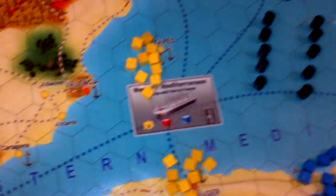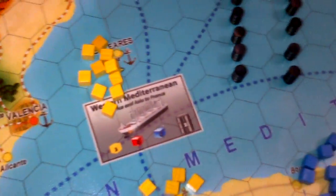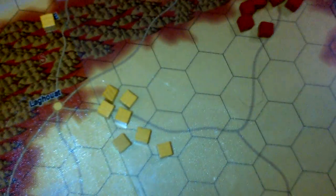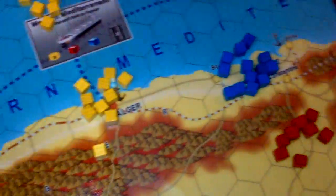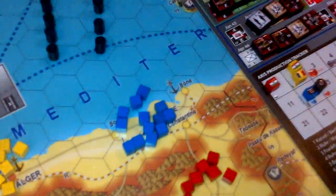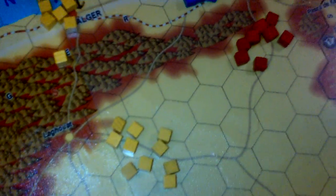Every time you spend a colored production point — whether it's an oil barrel, an air point, or an armor point — you always need to pair it with a yellow production point.